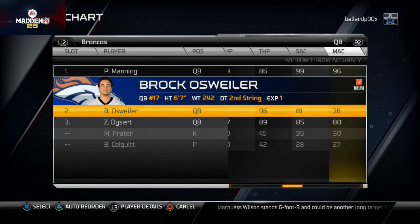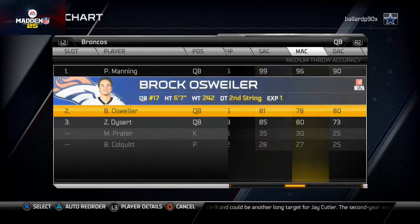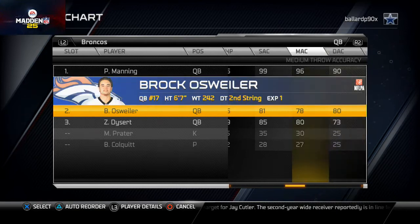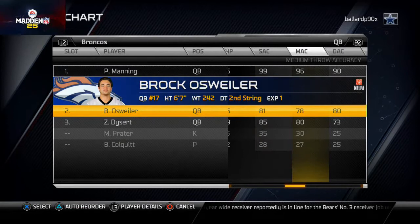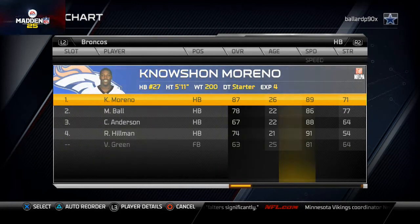That 96 throwing power is one of the best in the game. Osweiler's deep throw accuracy is 7 points higher than Dysart's. Dysart makes up for it in short and medium accuracy, but I feel the deep ball is more important to be pinpoint accurate on. That's why I go with Brock Osweiler as the backup quarterback.